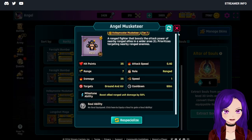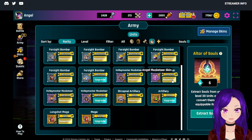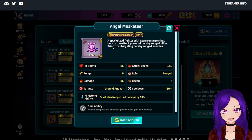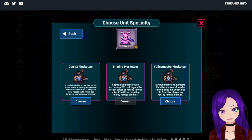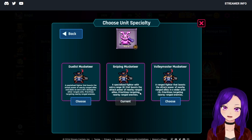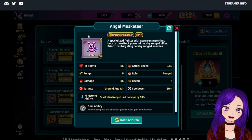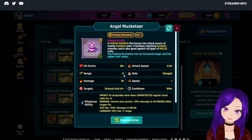A Sniping Musketeer — let me flick over to my Sniping Musketeer. As you can see, it has a range of 8. It's a specialized fighter with extra range that boosts the attack power of nearby ranged allies and prioritizes targeting nearby ranged enemies. When you epic this unit, you actually get a plus 1 range bonus, and in PvP you get 9 or even 10 range if it's a captain unit.